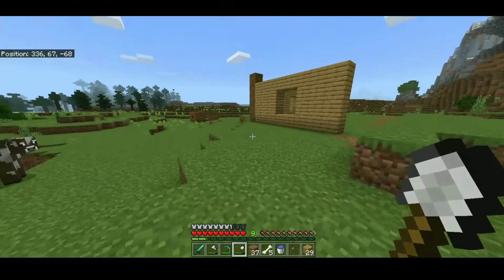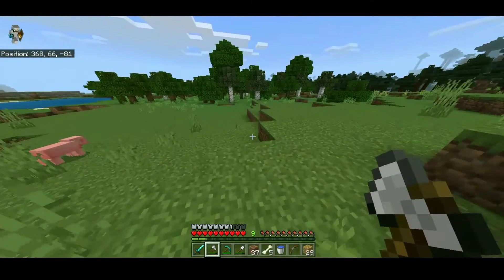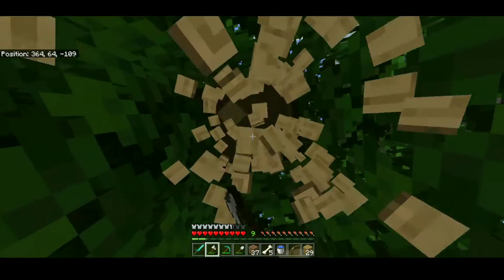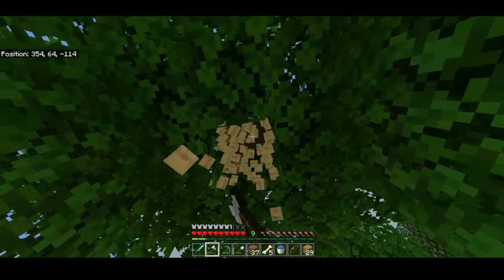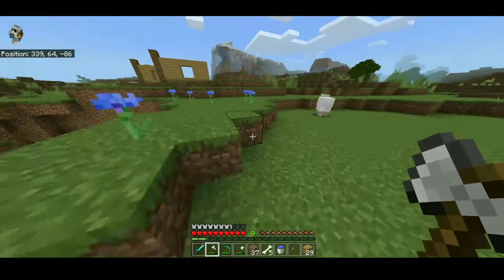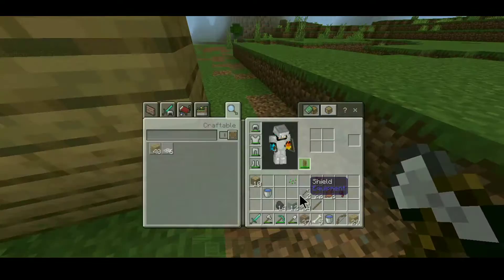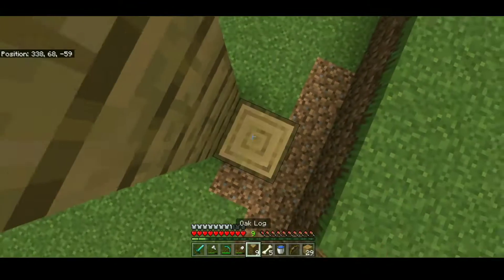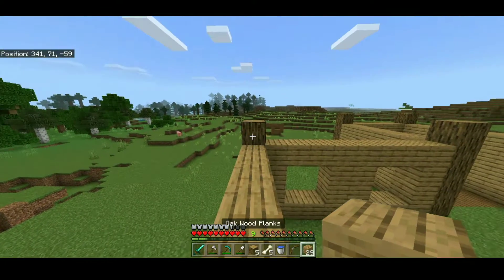There you go — this is the house and nothing has changed yet. Let's get a few more pieces of wood. Okay, now we got a little bit of regular wood, which will be our pillars. Let's do this.